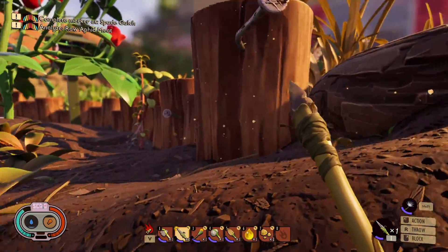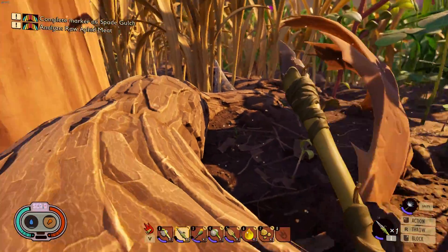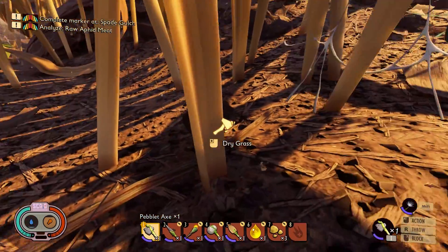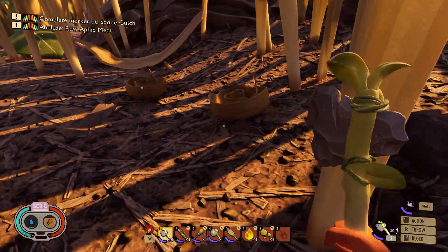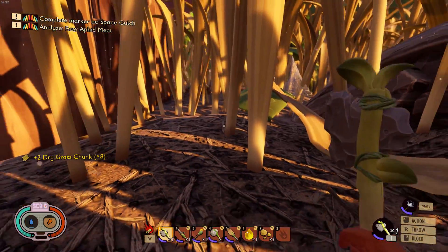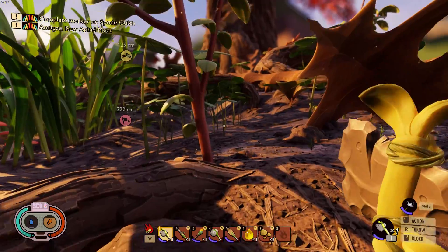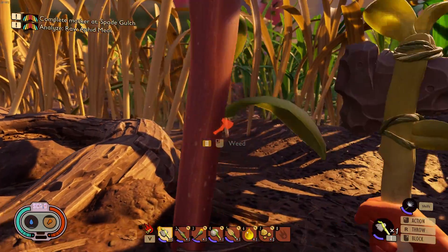We've got to get some wood stems for the scaffolding. Do you get wood stems from these? Nope — you get just the dry grass chunks from these. There's an orb weaver spider over there — let's leave him be. So you don't get wood stem from those.